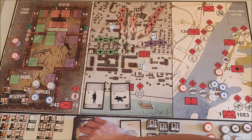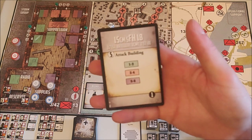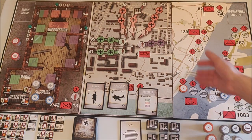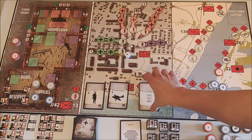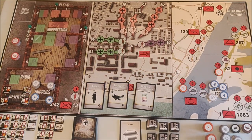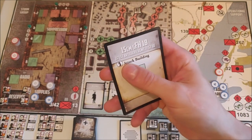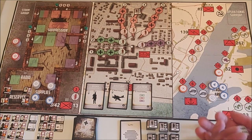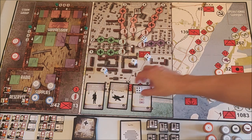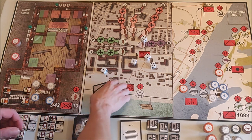Moving on to the next card, we get an attack building. First we determine which wall will be attacked by rolling one die — we get a one, meaning he attacks the green wall. The green wall's defensive value is currently six, so he needs to roll a six to damage it. The artillery rolls five dice and gets no six, so my wall stays intact. Very lucky with five dice.